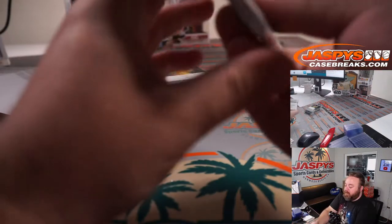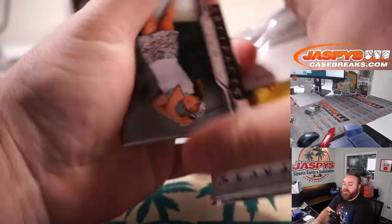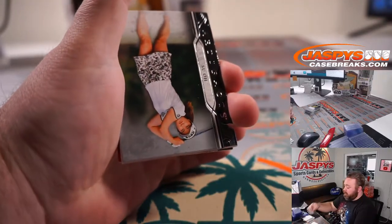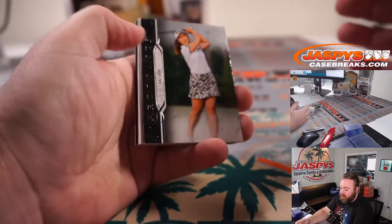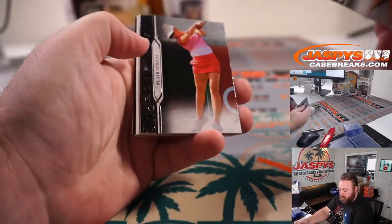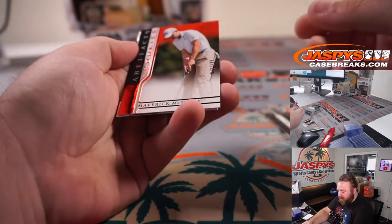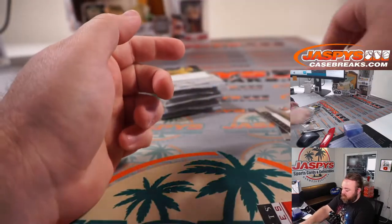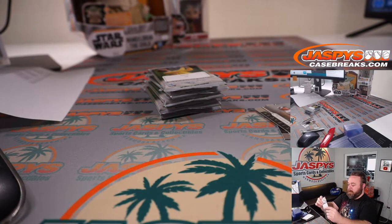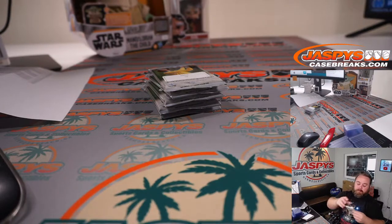Pack number 9. Blair O'Neal, Maverick McNeely to 1/99, and Brett Wetterich. Tiger Orem.